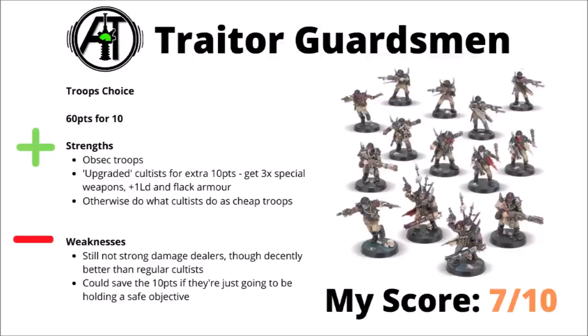Next up and newest on the scene are Traitor Guardsmen. These guys got a proper datasheet in a White Dwarf download for the kill team that they come in. It's 60 points for 10 of them, and they're basically another flavour of raised Cultists. You pay 10 extra points for a trio of special weapons in the unit, plus +1 leadership and Flak Armour for a 5+ save, which is actually fairly meaningful in cover versus small arms. Otherwise they've basically got all the advantages and disadvantages of Cultists — not being huge damage dealers despite the specials. If you just wanted to hold down a point for super cheap, then the 10 points might not necessarily matter all that much. Honestly though, I do really quite like these — if you've got 10 points spare in a list and you don't know what to do with it, upgrading a standard squad of Cultists to these guys seems very reasonable. The special weapons might conceivably kill one or two things over the course of the game, plus it's not like they're particularly less durable for the cost, having the extra save.